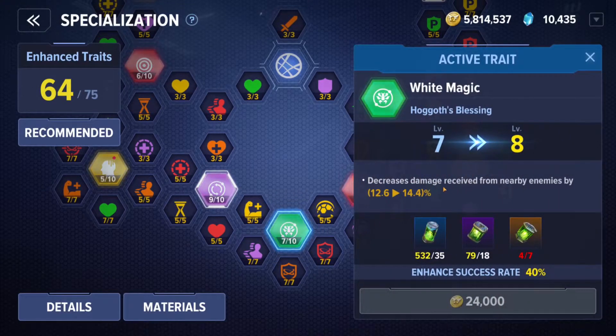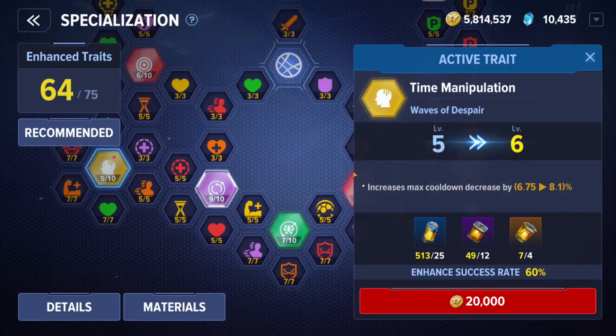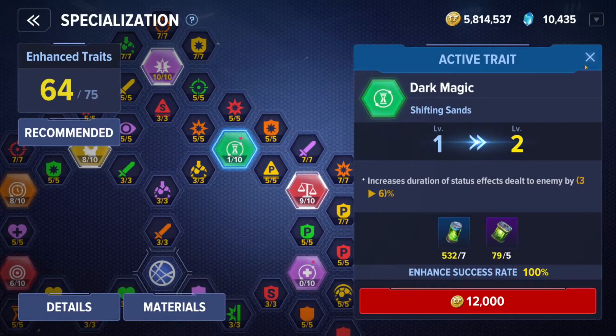I would most likely just use Hoggoth's Blessing, which decreases damage received from targets — really good because Dr. Strange doesn't have a great way to mitigate incoming damage. He's basically relying on his defense or HP stat to mitigate damage while he can't really max out dodge rate in the early game. I wouldn't suggest going into other skill classes until you max out your cooldown decrease and cooldown rate. Once you get that to 75%, you can look at increasing max cooldown for Waves of Despair.